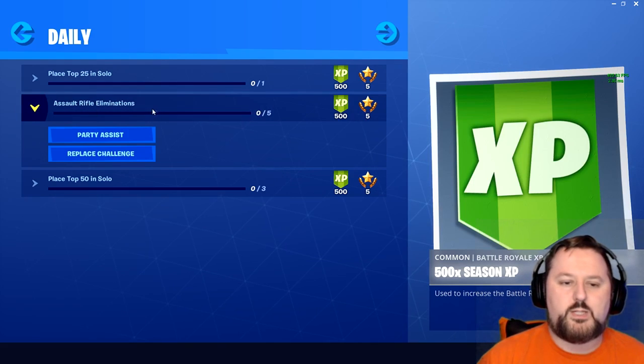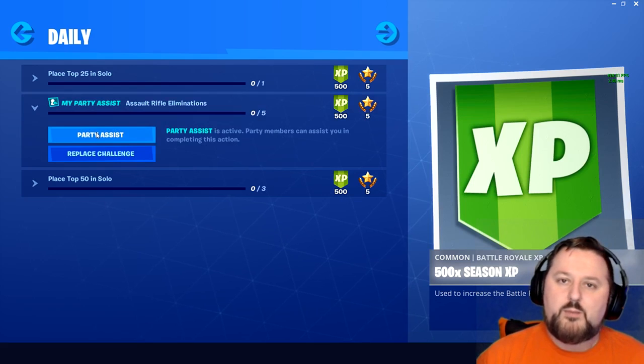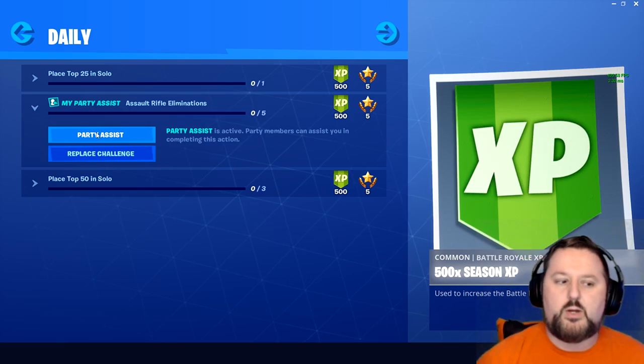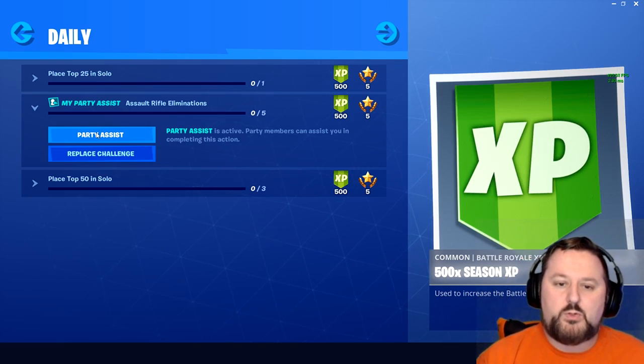Say we go into Assault Rifle Eliminations — we can go to Party Assist and activate it. Basically, this means anyone you're playing with, if they do it, you get credit for it as well. So if anyone in your party gets an assault rifle elimination, it checks this off for you.